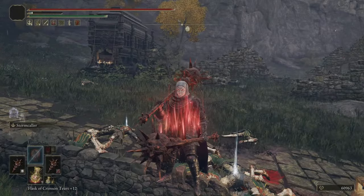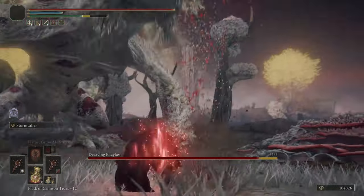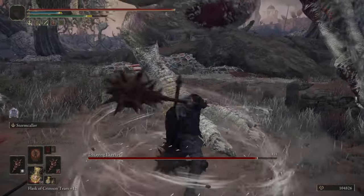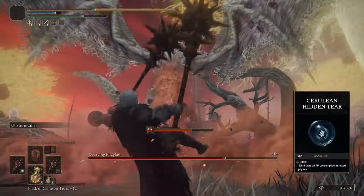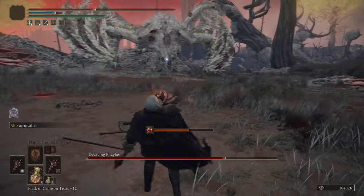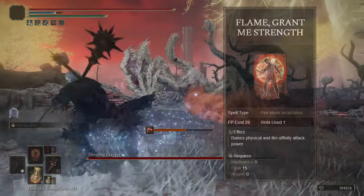I break poise often with Stormcaller, so the poise break tear is very useful. Note that it is better to continue using Stormcaller after you break poise most of the time instead of going for a critical hit. If using Prelate's Charge, it's not a bad idea to use the Soreseals Hidden Tear to have no FP cost to your charge for 15 seconds, essentially eliminating the cost of your pre-buff routine or summons.